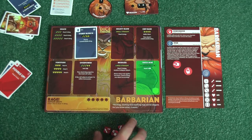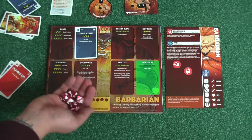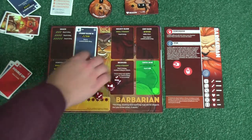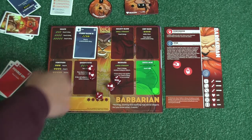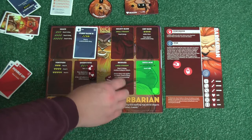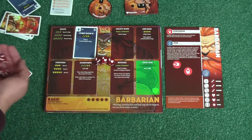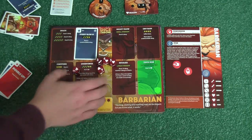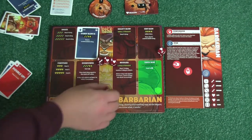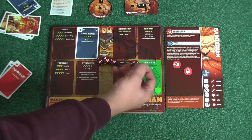After we've done everything there, we take our dice and roll them. We get up to two rerolls and we're trying to match things on the board, or to match numbers for a small straight or a large straight. I've got three, four, and five so I'm going to take my first reroll and go for one of the straights.